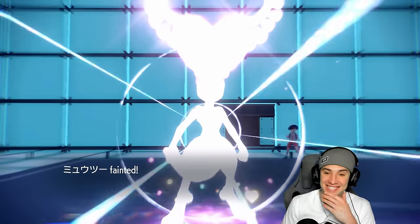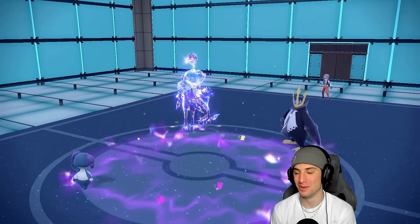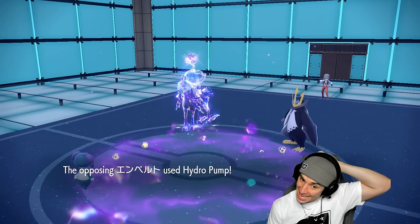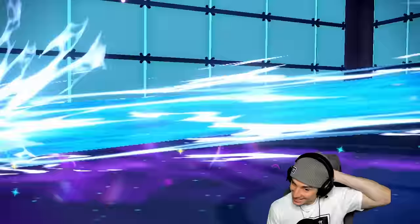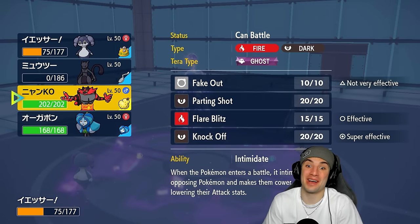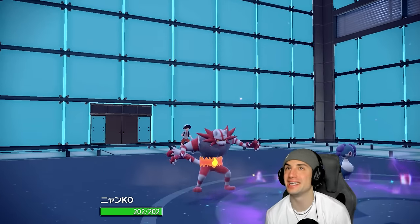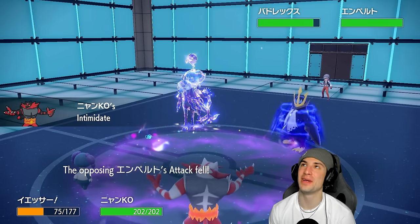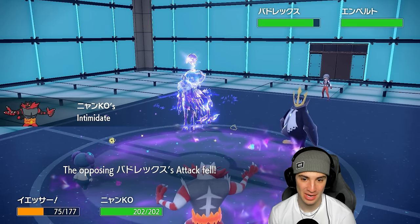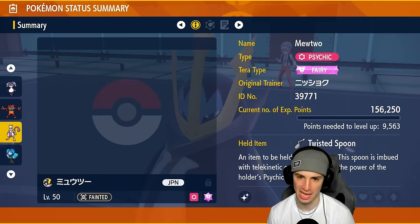Astral Barrage comes out - it will not affect Indeedee. How much damage is this doing to my Fairy Tera Mewtwo? Oh - no no no no, whoa! Let's slow this down. I should not have died to that. Now I don't have Tera - this is absurd. Shadow Rider Calyrex is a real big-time problem. That was an experiment - I said we're gonna Terastallize and be fine, then I said I'm not surprised if we die to this, and then we died to it.